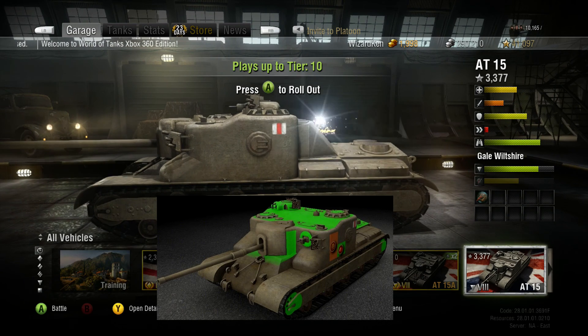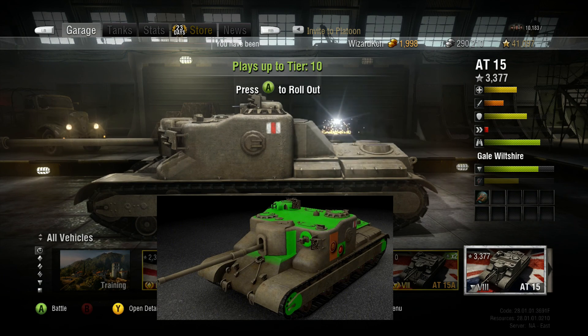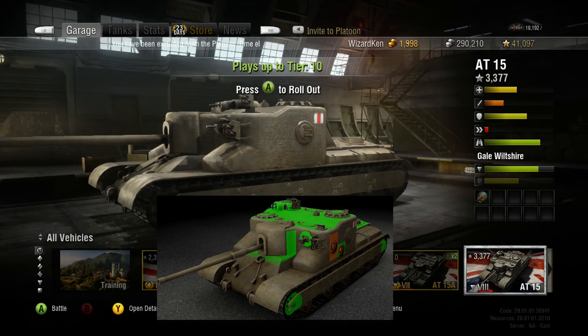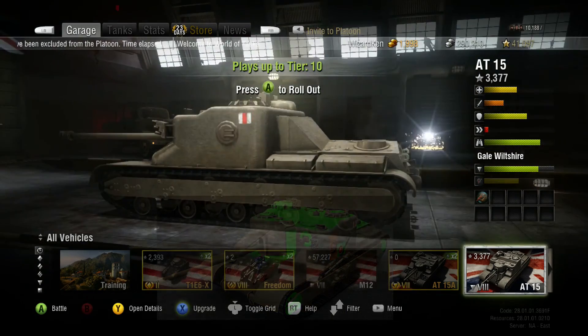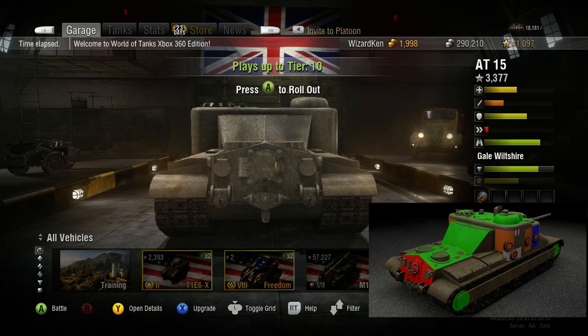Moving to the side, near the flag there's a small hatch at the bottom left. Just left of that — it's kind of hard to see — but the commander, gunner, and loader are all in that area. Shooting them in the side can kill one of those crew members. Shooting right underneath that hatch can hurt the tank badly too. Also up front and rear, hitting the tracks can either remove the track or damage the tank itself.